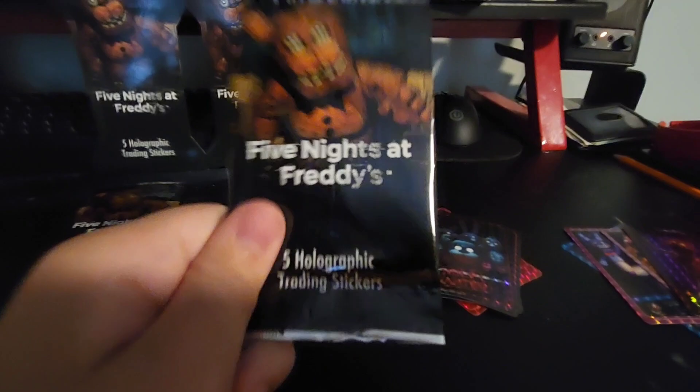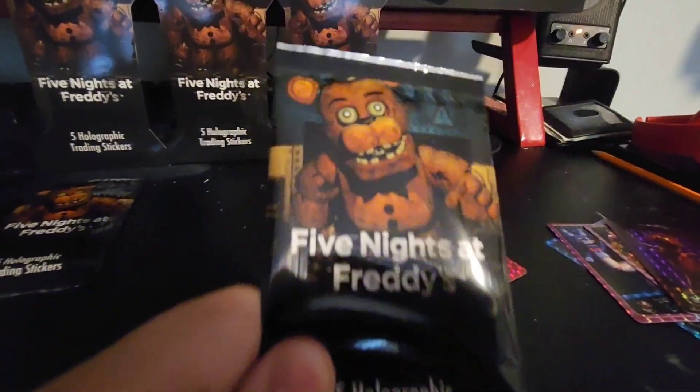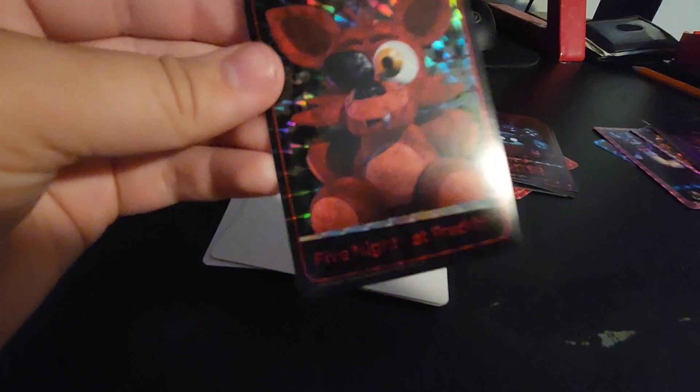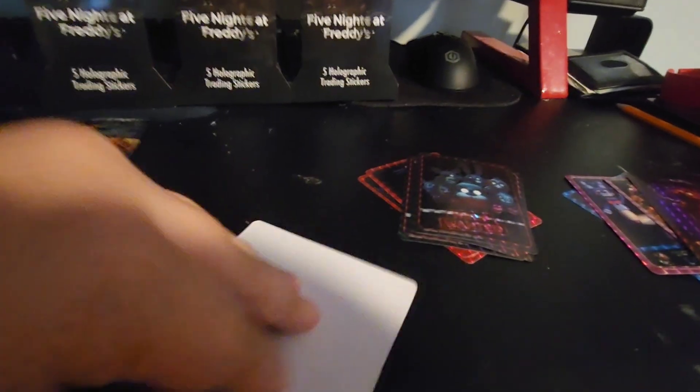Now let's move on to the middle pack. I have high hopes for this one — I really want a Toy Freddy. Come on guys, we gotta pray for the Toy Freddy. Okay guys, the pack is open and the first card is a little Foxy plush. Second card is going to be the Chica plush. That's a two-for again. Third card: Bonnie plush.